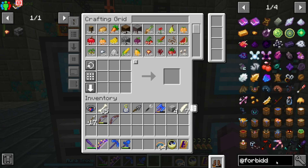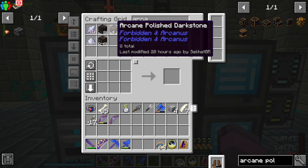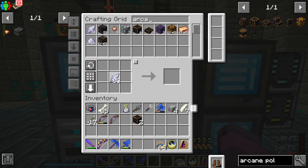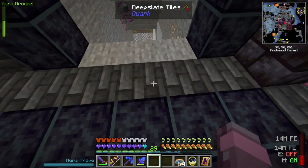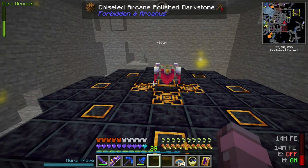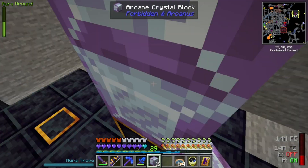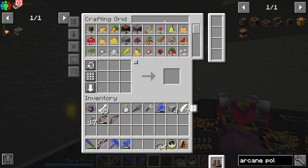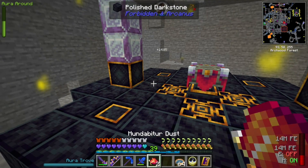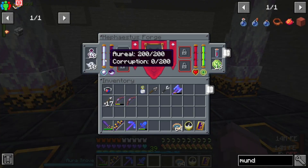Now we can finally probably make the obelisks. We need arcane polished dark stone — we do have some. Wonderful. We'll need 2 for each obelisk, 4 total, of the blocks you make out of the arcane crystals. You put them right on top of some of this arcane chiseled polished dark stone — not the central one since we've got something else there. We just need a little bit of Mundo Batar dust. Right click, right click. Very fancy, and that should just keep this Aureol full.